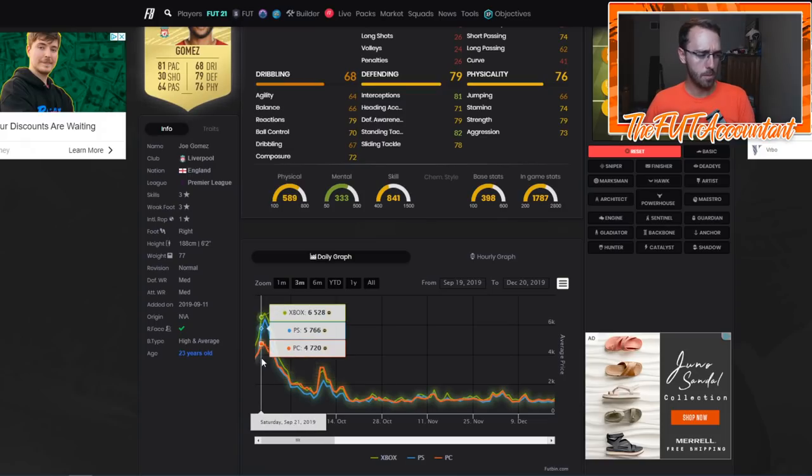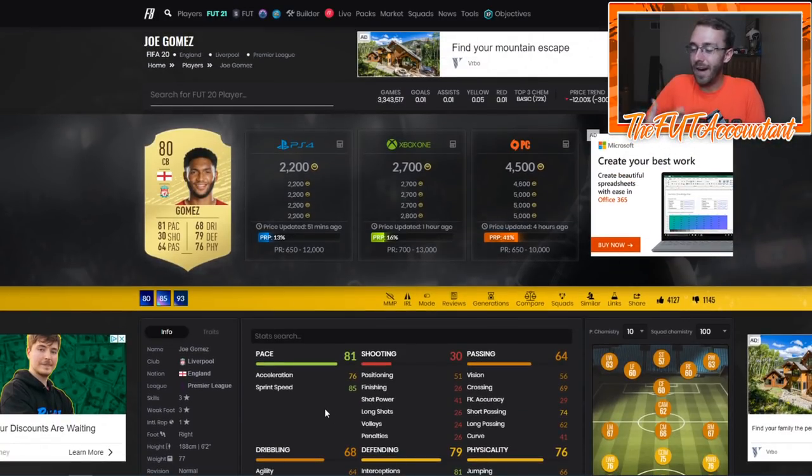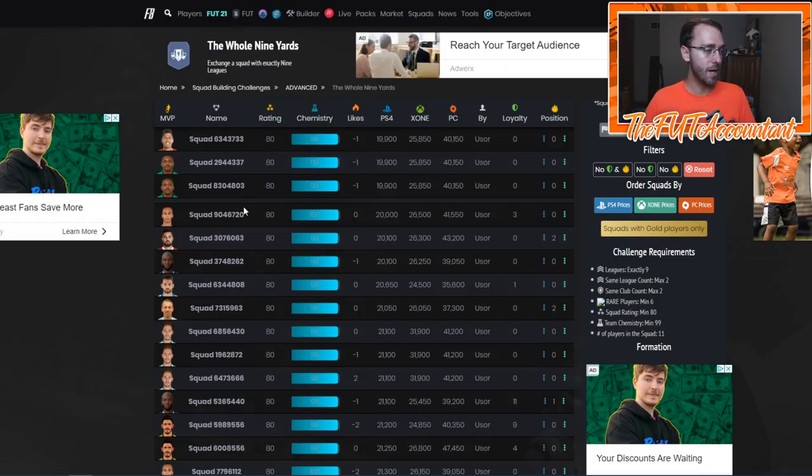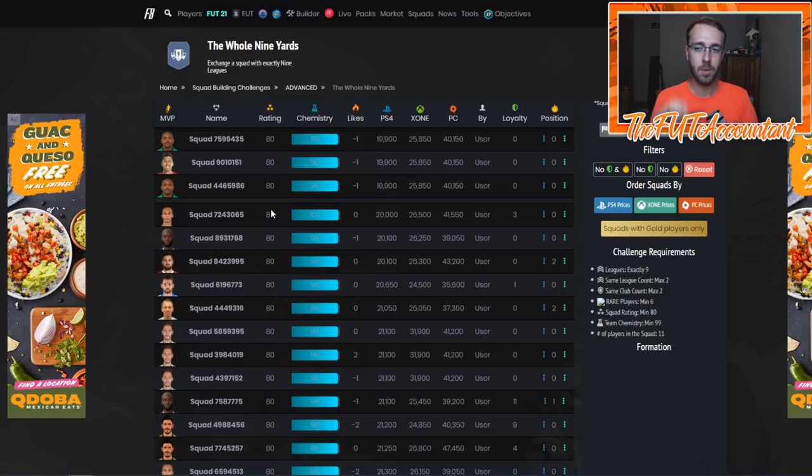This should happen on all consoles this year — on PC you'll probably have a little bit less of a market rise just because there's not as many people on that market. That's kind of how I would advise you guys to get started. First things I would do: trade with the SBC solutions with the advanced SBCs that come out day one that everybody's doing to raise some coins. Those SBCs are great to do — you're getting some big time packs back. From there, you get some more coins after doing the SBCs, then go out and find some players you want to buy that will rise in the next couple of days. And maybe while you're waiting for those investments to rise, you can continue to trade and overnight flip — there will be cards that fluctuate daily as they continue to rise up.